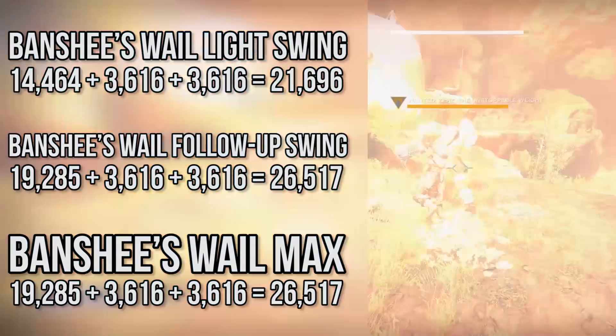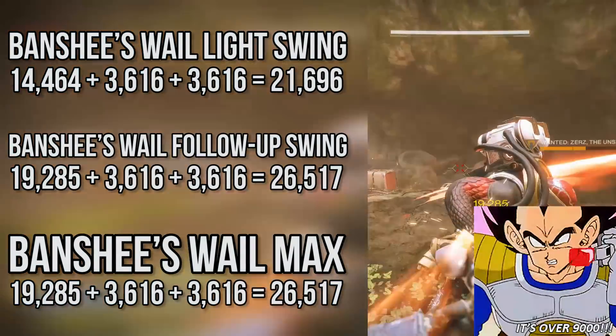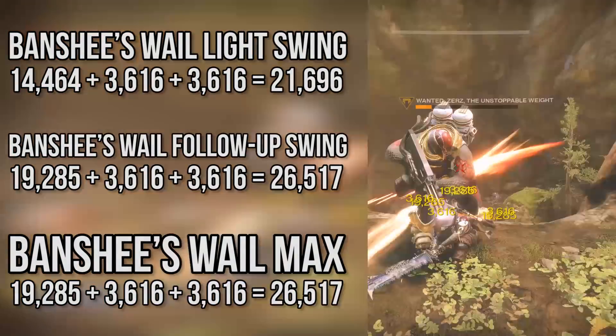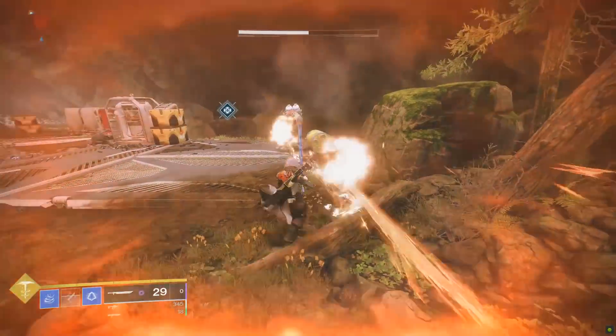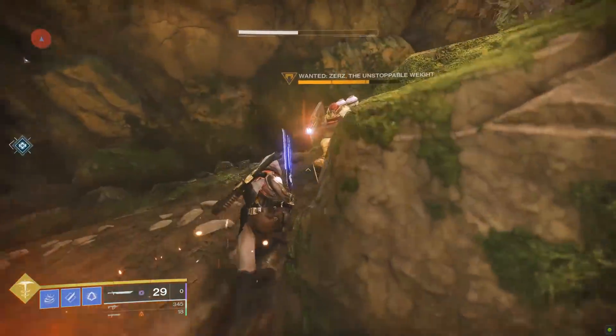Not only is the first hit harder than Guillotine's light attack ceiling, by the second swing you're doing over 9,000 damage more than max Whirlwind Guillotine. But we all know that ain't the max amount of damage you can do for either weapon, so let's get to the heavy stuff.